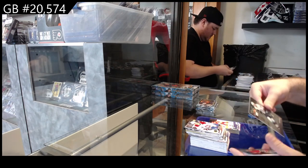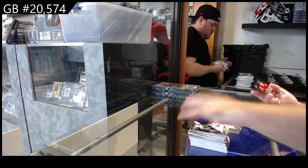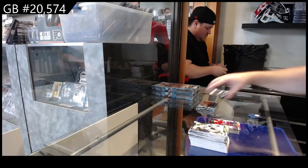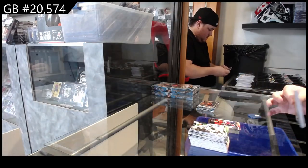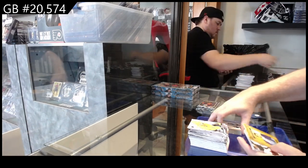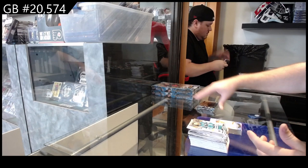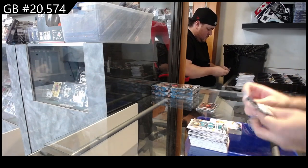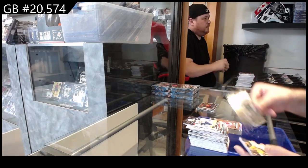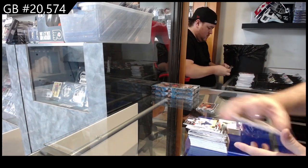We've got a Special Edition of Bunkers for Seattle, Forster for Philadelphia Young Guns, and a Lucas Reichel for Chicago Clear Cut. We've got a Teacher's Pet of Crosby for the Penguins, Bunkers Portraits for Seattle, and a Lundell for Florida Canvas. Dazzlers of Perron for the Red Wings, and Special Edition for the Wild of Kaprizov.